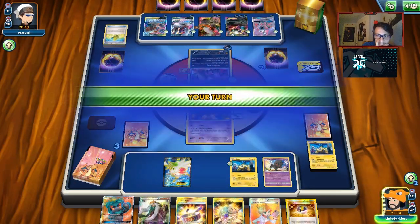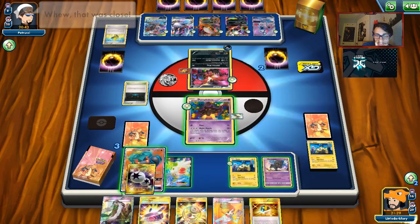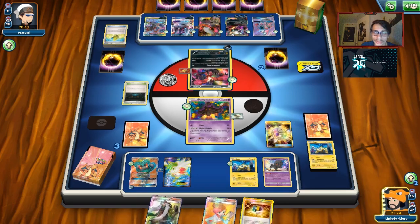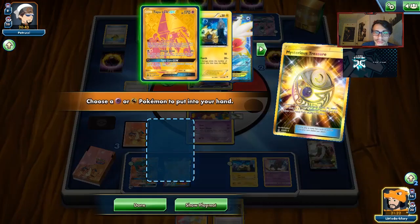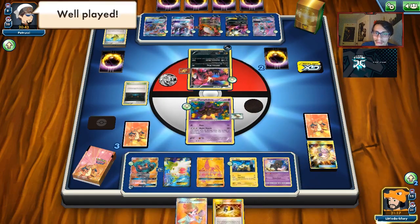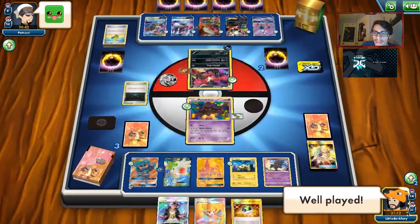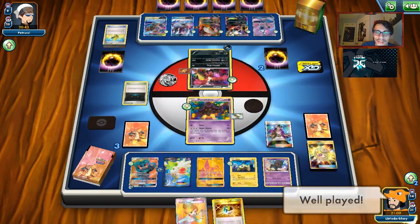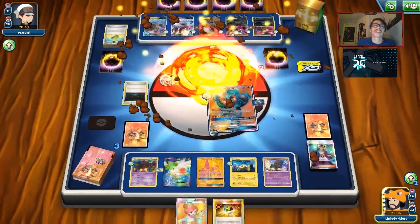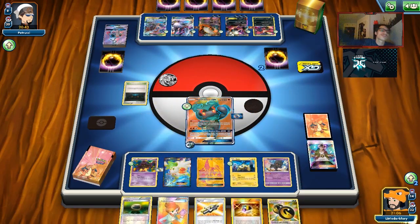Oh no — let's see what we draw. That is game! Lele, Guzma is in the deck — there it is! Guzma and Guzma and Hala are the only cards left in the deck. We just win. That is ADP March for you, guys — a pretty busted deck. 240 damage — ridiculous. We're going to take three prizes thanks to ADP's ability.